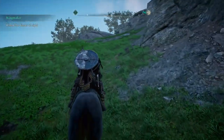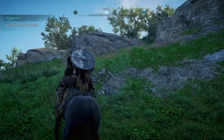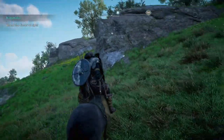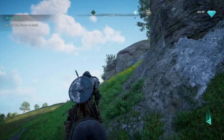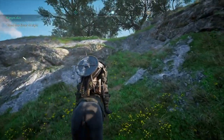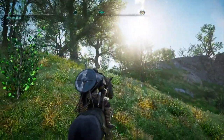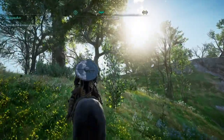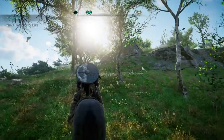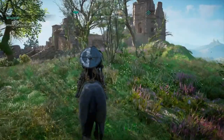Anyone who plays Assassin's Creed understands a very important part is unlocking synchronization points. What I do like about Valhalla is there tends to be treasure or something around the synchronization points that make it more interesting than just jumping off and synchronizing. In this case, Evinghoo Tower is the synchronization point I'm going to be exploring in this video.